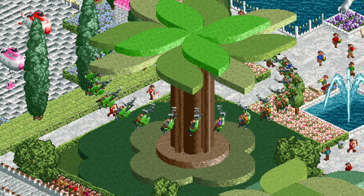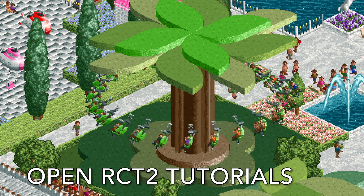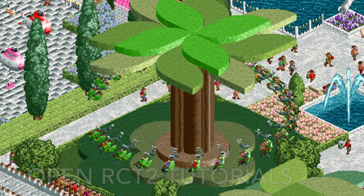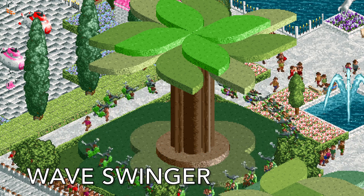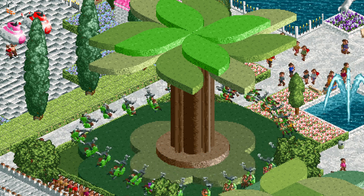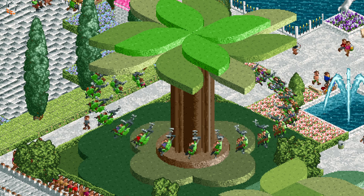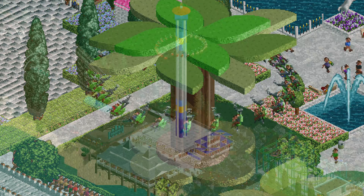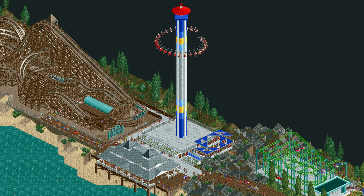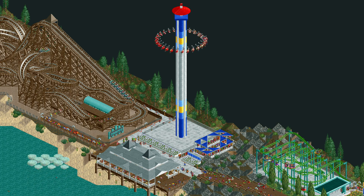Welcome back to another episode of Open RCT2 Tutorials. In this video, I'm going to show you how to build your very own wave swinger. This classic ride is featured in almost every amusement park — just swings going around in a circle with a little bit of up and down movement. This tutorial should be pretty simple. You might notice some similarities between this and my Windseeker tutorial; this is just a much smaller version.